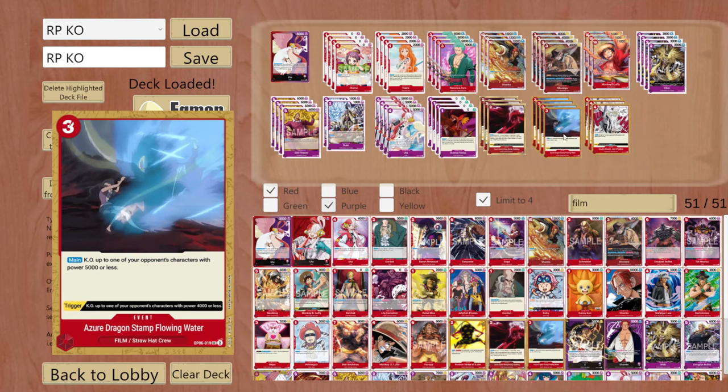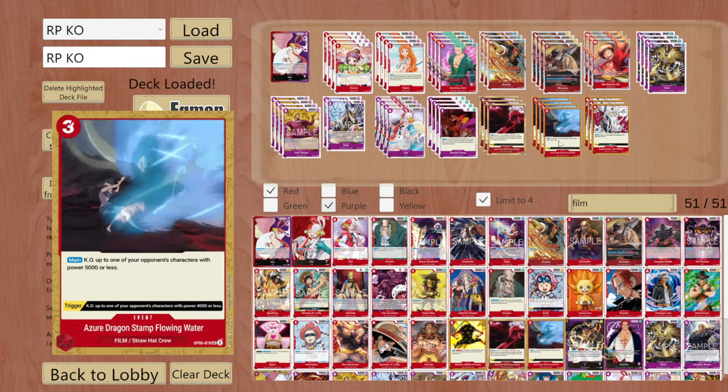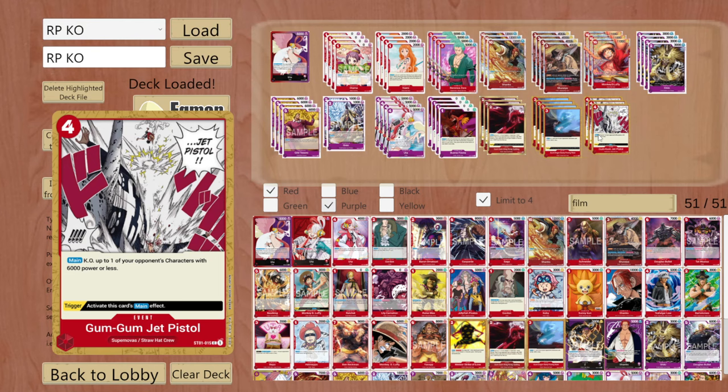You really want this at 4 because it is important. Same with Gum Gum Jet Pistol - this is searchable with Nami because it's a straw hat type, compared to Azure Dragon Stamp Flowing Water which is film and straw hat so you could search that with Buena Festa and Nami. The Jet Pistol is the most important card because it's a bit stronger - not only is the main effect targeting a higher power character at 6000, but the trigger is the same.